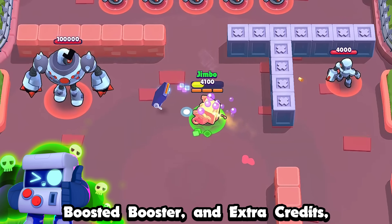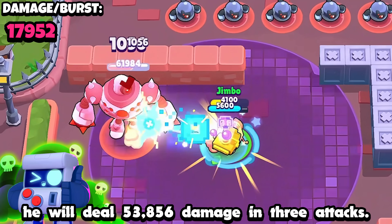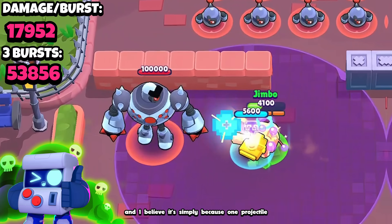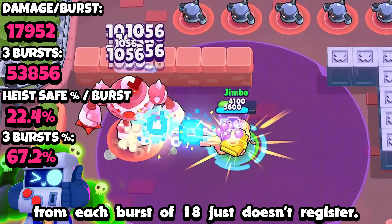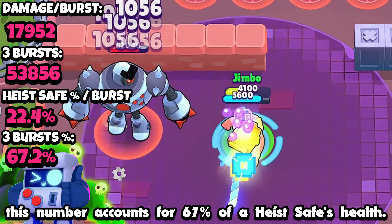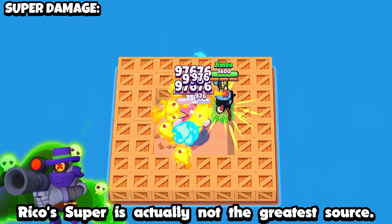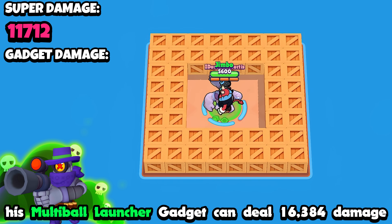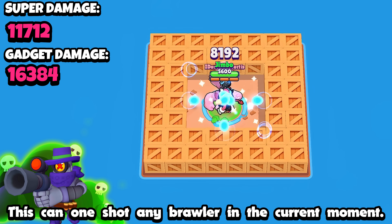If 8-Bit has the damage gear, Boosted Booster, and Extra Credits, he will deal 53,856 damage in three attacks. This only counts for 51 of the possible 54 projectiles — one projectile from each burst of 18 just doesn't register. Either way, this number accounts for 67% of a heist safe's health. If you're in a tight area looking to do some heavy damage, Rico's super is actually not the greatest source. While it does 11,712 damage off of a bounce, his Multi-Ball Launcher gadget can deal 16,384 damage if all projectiles hit, which can one-shot any brawler currently.